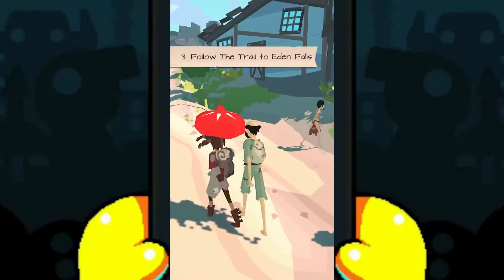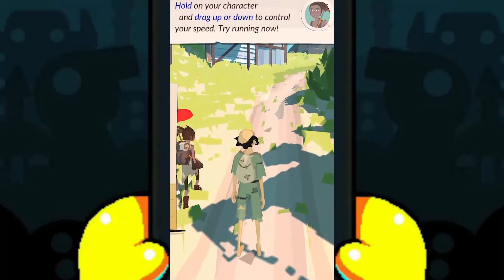Head towards the first camp of the trail. Hold on your character and drag up or down to control your speed. Try running now.